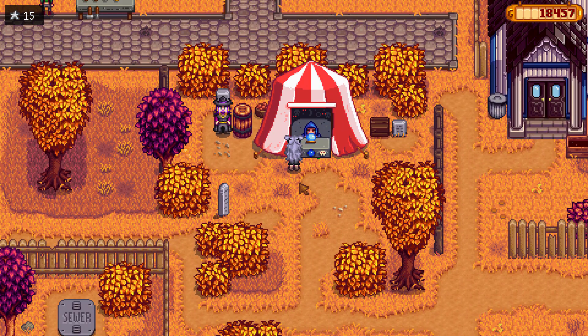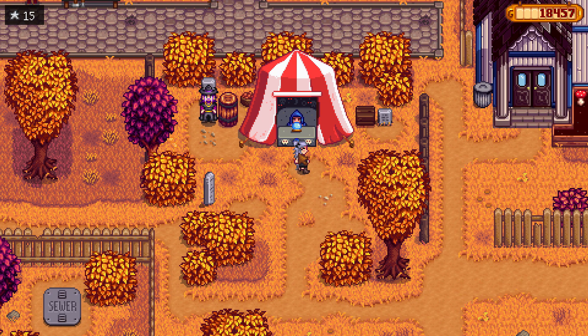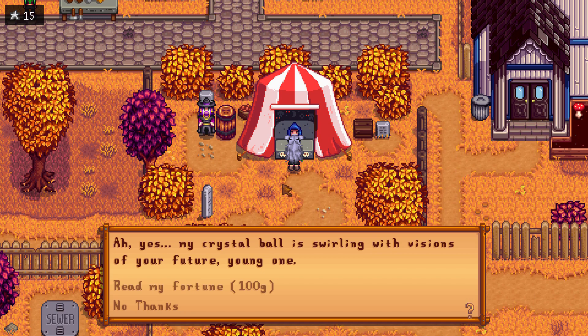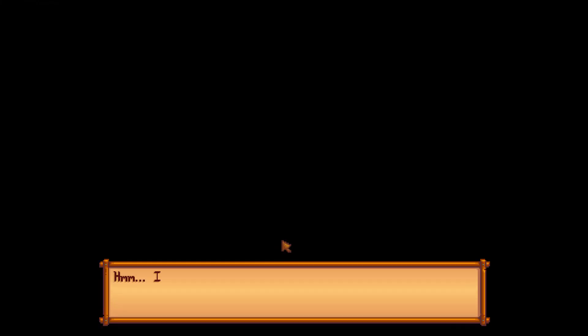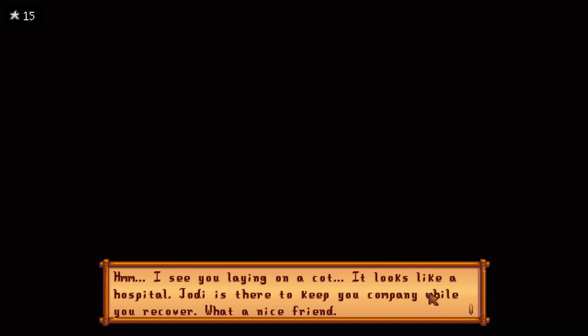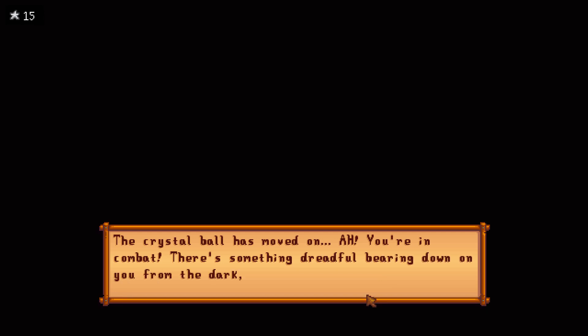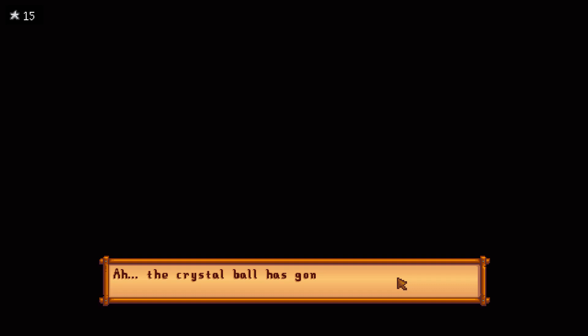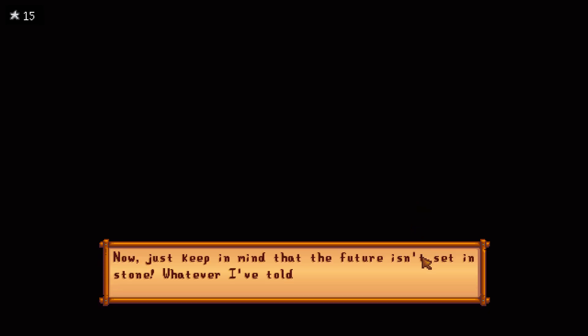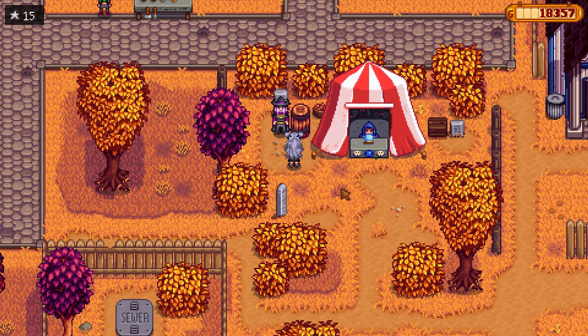Down here is the wizard, and the fortune teller from the TV show — the wizard says they've known each other a long time. My fortune: I see you laying on a cot in a hospital — Jodi is there to keep you company. Then you and Abigail in a field of grass, you seem happy. Then you're in combat with something dreadful bearing down from the dark, but you seem ready to face it. The crystal ball goes dim — best friends with Jodi and maybe more than friends with Abigail. Dreams do come true!